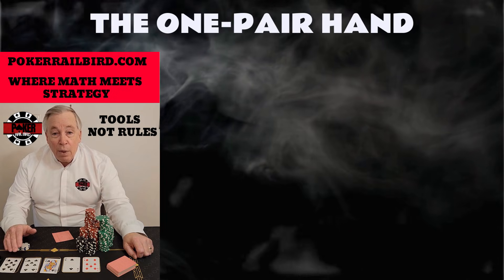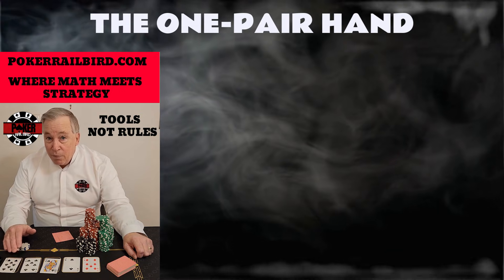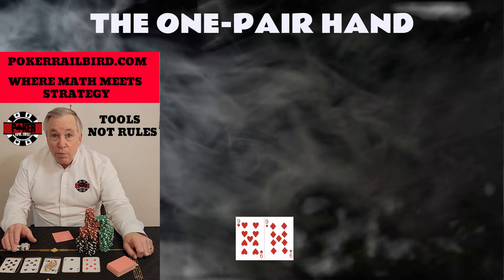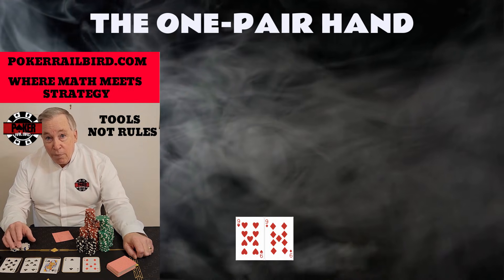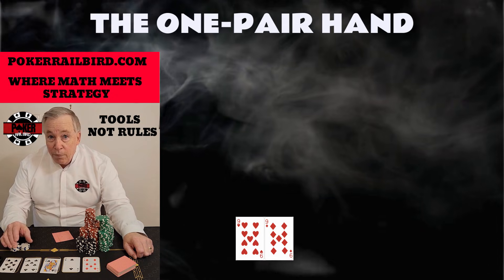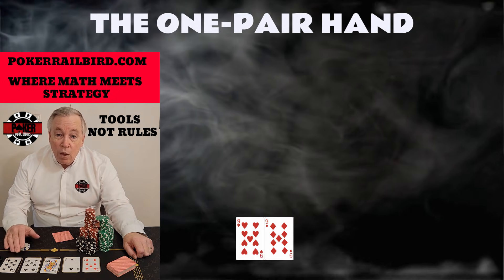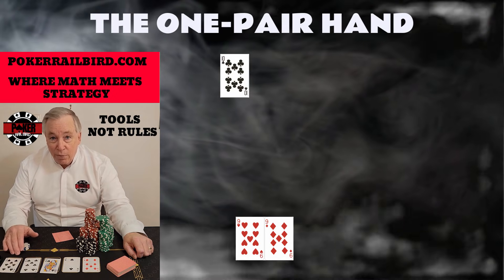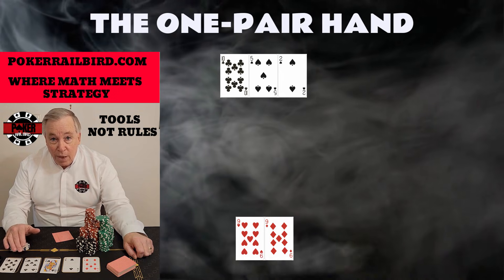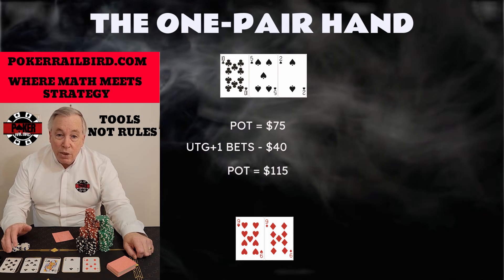Now let's look at another common leak: small and medium pocket pairs played in multi-way pots. We're in a 1-3 game with the 9 of hearts and the 9 of diamonds in late position. We raise to $15, and four players call — we're going to the flop five ways. When 9 players are dealt into a hand, there is about a 22% probability that someone was dealt a higher pocket pair than our 9s. Players holding pocket 10s or even jacks would most likely not re-raise pre-flop, but when the flop comes with no overcard to their pair or they hit a set, they will almost always bet the flop. The flop comes the 10 of clubs, 5 of spades, and the 2 of spades. We now have second pair to the board, no spade, no straight draw, no redraws — just a pair of 9s. The under-the-gun player checks, and the next player leads into the field for $40 into the $75 pot, bringing the pot to $115. Action folds around to you.